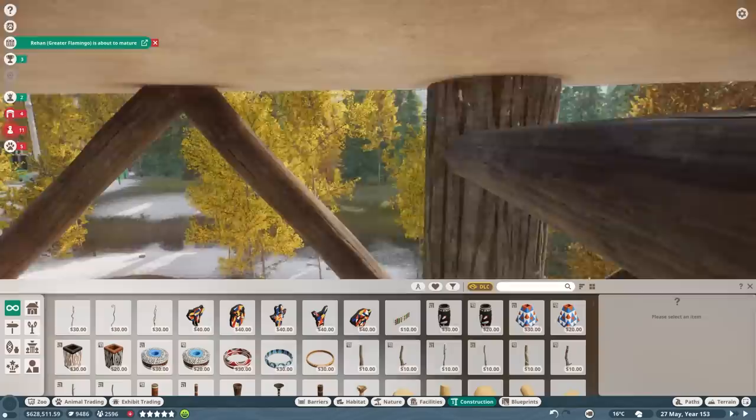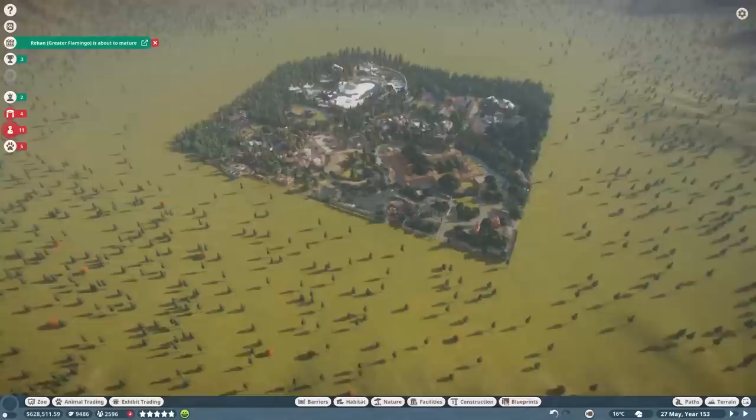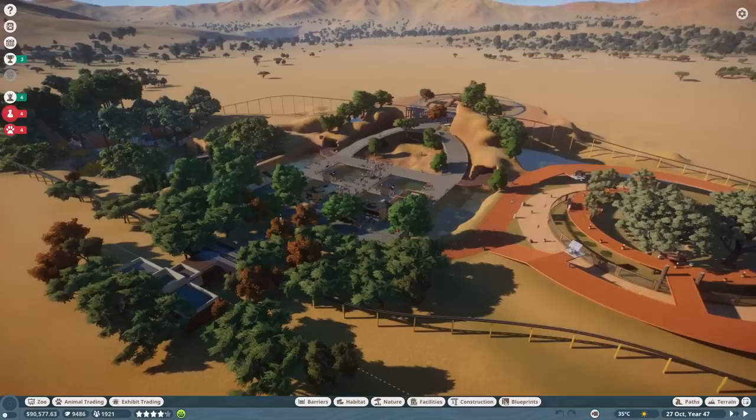And finally, back to Elite Zoo North to get Seb L in here for our Arctic wolves — because yes, of course you can still get animals from Elite Zoo North. That's all for the time-lapse now, folks — back to real time.